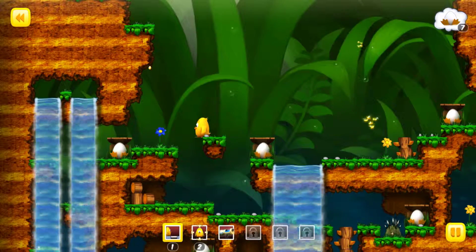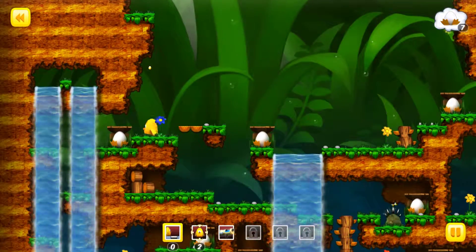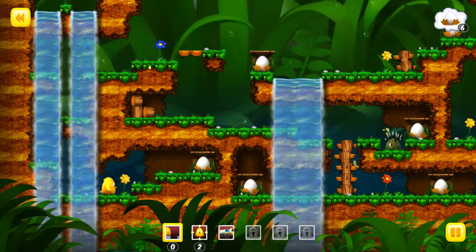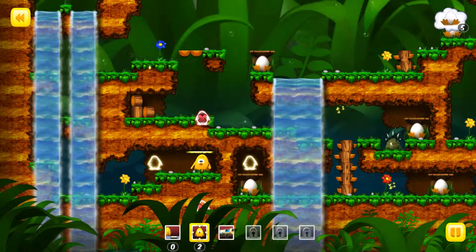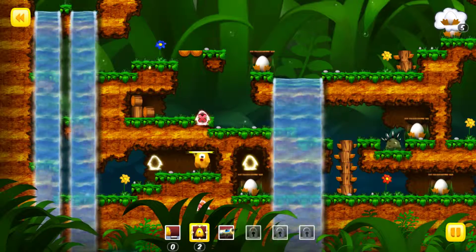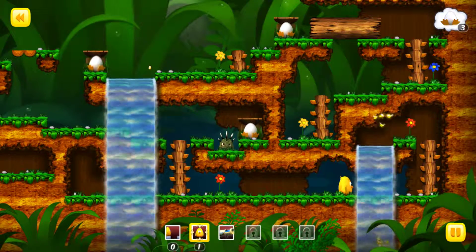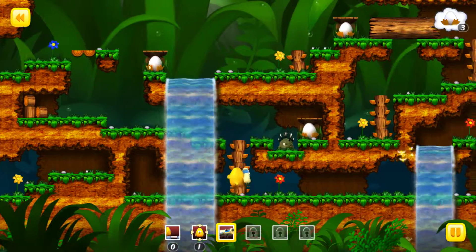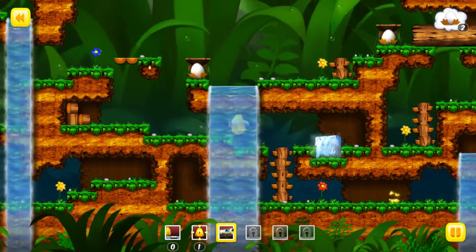I'm trying to see this whole thing in my head and I'm not sure that I'm doing a very good job at that. So we can come down here, we can get this egg. We cannot get out that way, but we can go this way, so that's fine. It doesn't block our path.